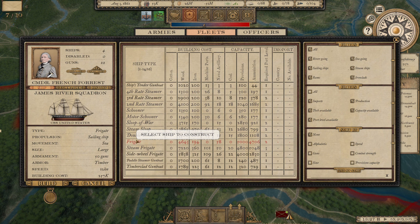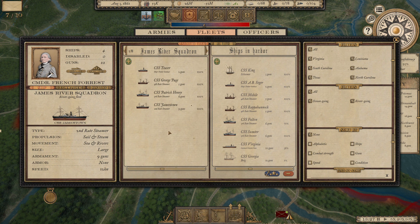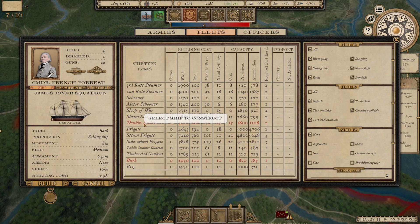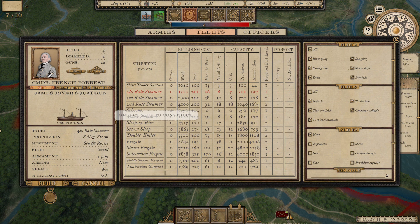The US Navy is commandeering civilian ships, so we need to get some ships of our own going. I said I wasn't going to start a fleet, but with the blockade tightening we have to. We'll build a few brigs since they're relatively cheap, and some river steamers — maybe a couple of fourth-rate steamers — for river operations. That will be it for our navy for now.